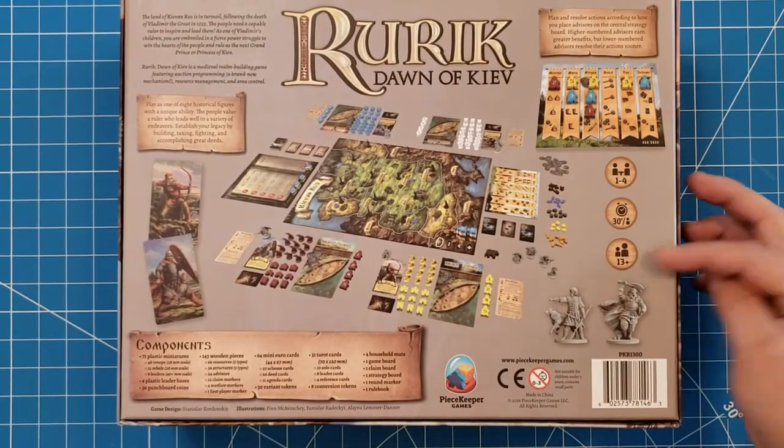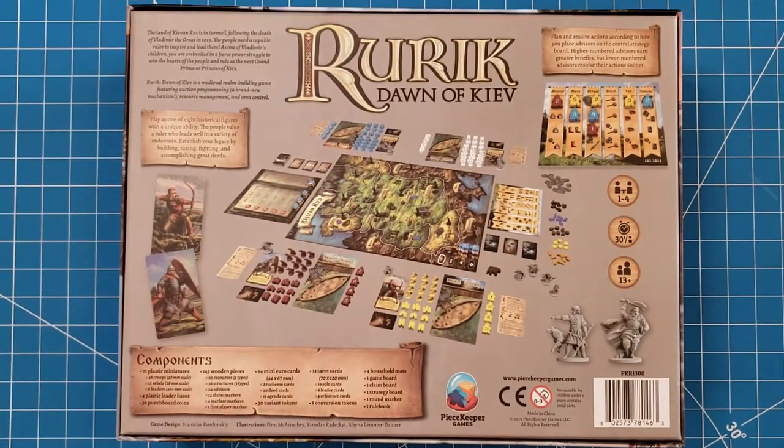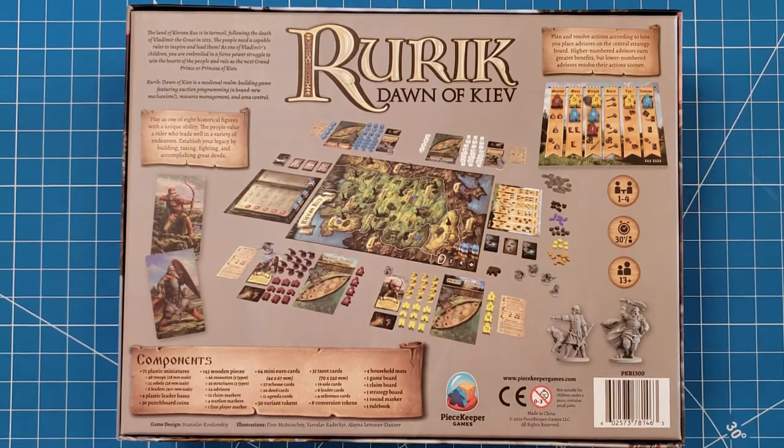Here we see that it is a miniatures game. We can see a basic layout of what the gameplay area will look like, along with what I'm assuming is a resource tracking board. Plan and resolve actions according to how you place advisors on the central strategy board. Higher numbered advisors earn greater benefits, but lower numbered advisors resolve their actions sooner. Very interesting — that'll be interesting to see how that all works out.